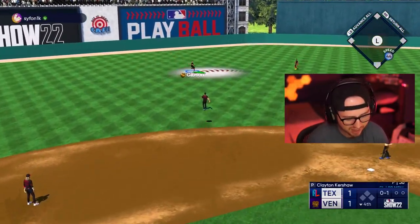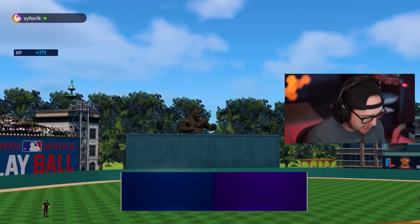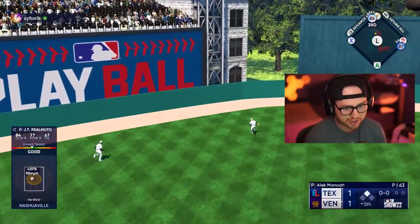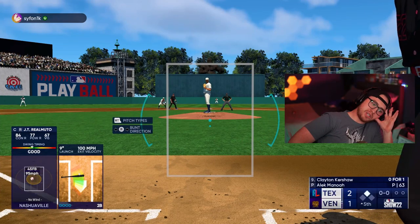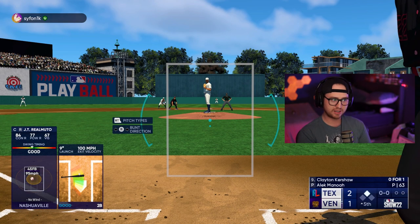Kershaw was dealing — minimal damage at the bottom of the fourth. Top of the fifth, gotta find it offensively. A walk for Kurt Gibson to lead off, and then JT drives one into the gap. Run it Kurt, keep running, keep running — that's scoring! Two to one lead, and the opponent dashboard right after that run. Said, 'Nah, I'm heading out.' Now I'm hyped up, I want to keep playing. That was basically the mercy rule moment — we take the W!